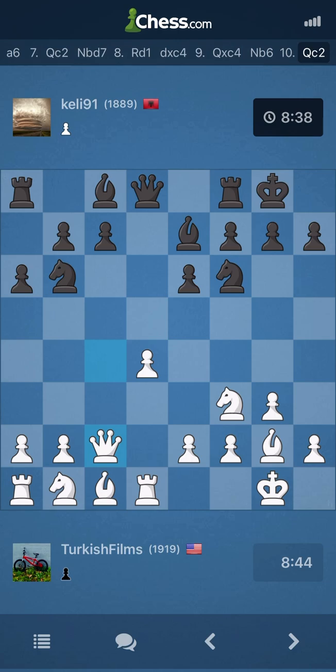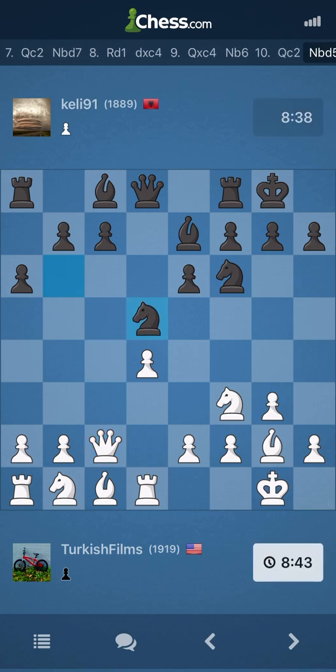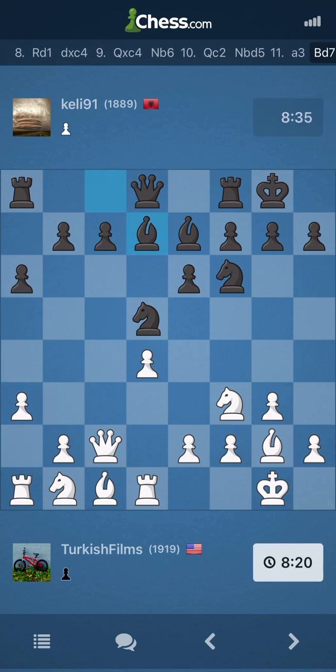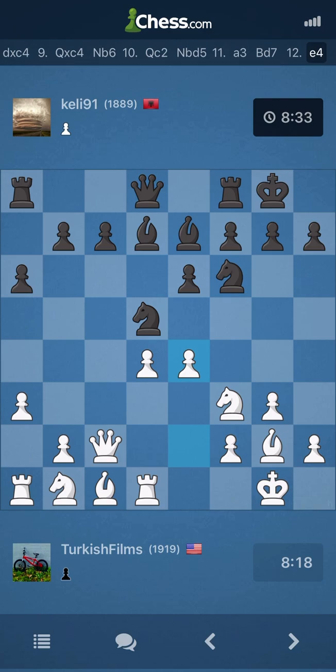Otherwise, my knight needs to go to e5 at some point. Okay, he hops in right away. I don't see why e4 is a bad idea here. E4, his knight goes to b4. I step forward and attack the knight. I see the problem — e4 knight b4, my queen can no longer defend the e4 pawn. That's the idea. We want to get our queenside rolling anyway — that's why our bishop is on g2. I'm playing e4 now in this position.